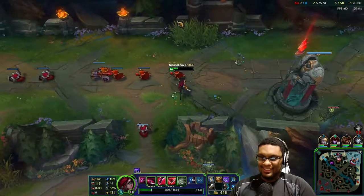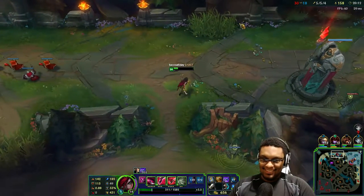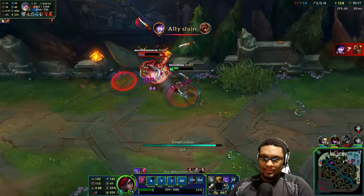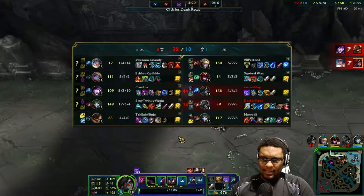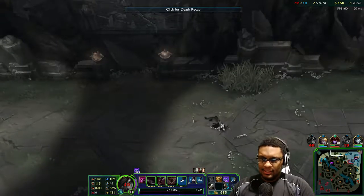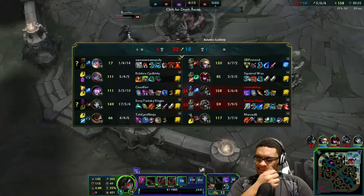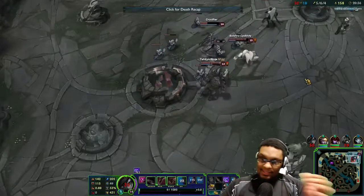I see you Malphite - I'm not even gonna do it anymore, there's no point. She survived with no mana, she survived with no MR - she survived. What in the entire hell, man. She's 1-4-14 - therefore she is fed by association.